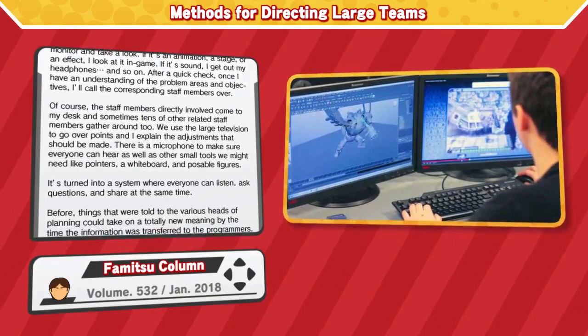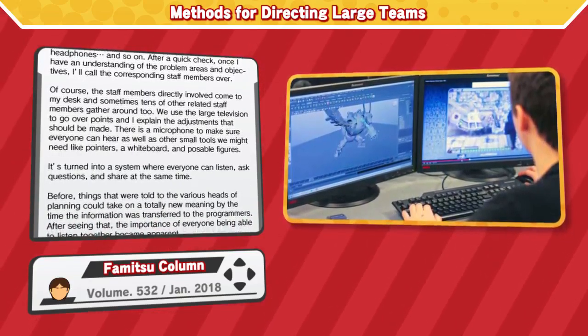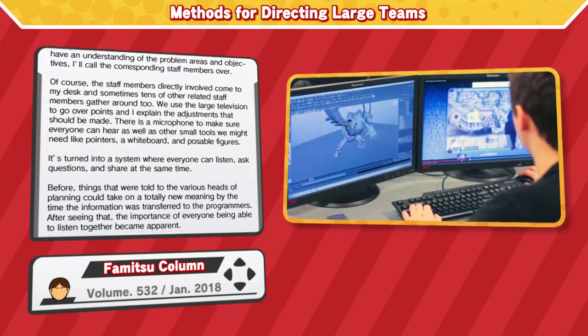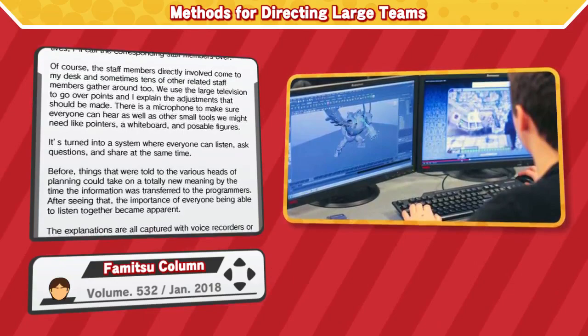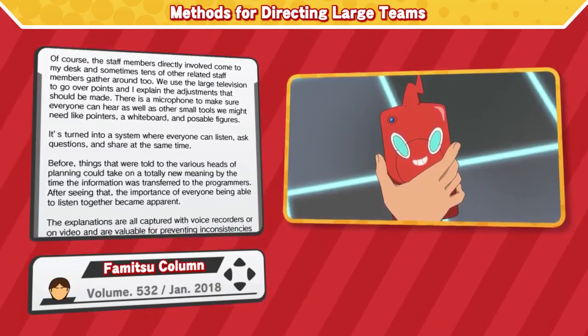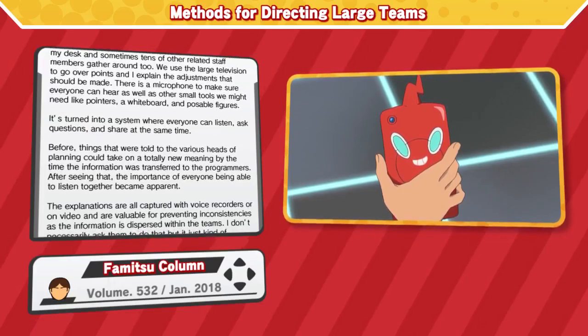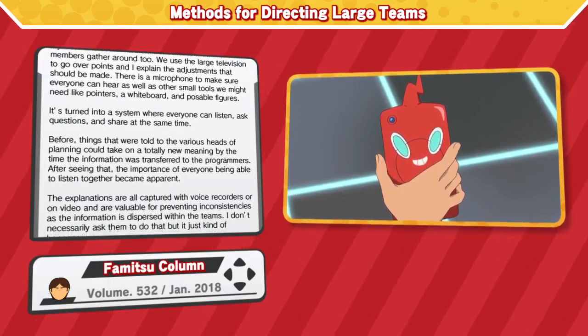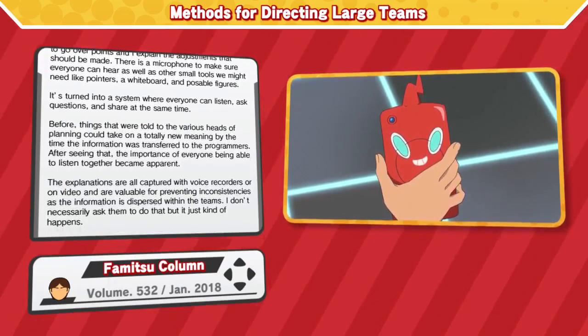There's a microphone to make sure everyone can hear, as well as other small tools we might need like pointers, a whiteboard, and poseable figures. It's turned into a system where everyone can listen, ask questions, and share at the same time. Before, things that were told to the various heads of planning could take on a totally new meaning by the time the information was transferred to the programmers. After seeing that, the importance of everyone being able to listen together became apparent.